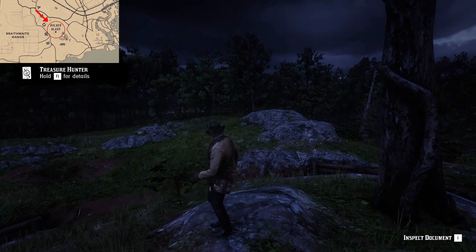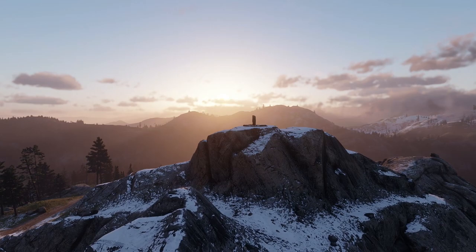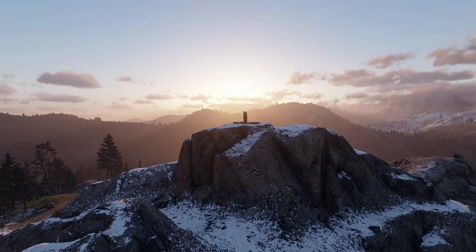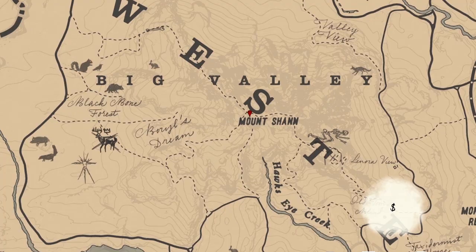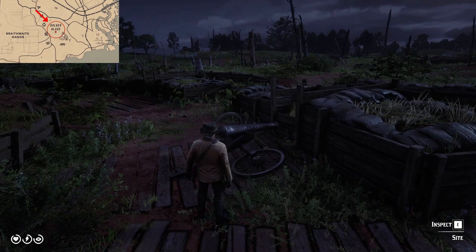This may not seem that exciting, but the exciting part is coming up next as you'll get the fourth and final treasure map. This map will take you to the top of Mount Sean where the real treasure awaits. Before heading up, find the broken-down cannon nearby so Arthur can also mark this landmark in his journal.